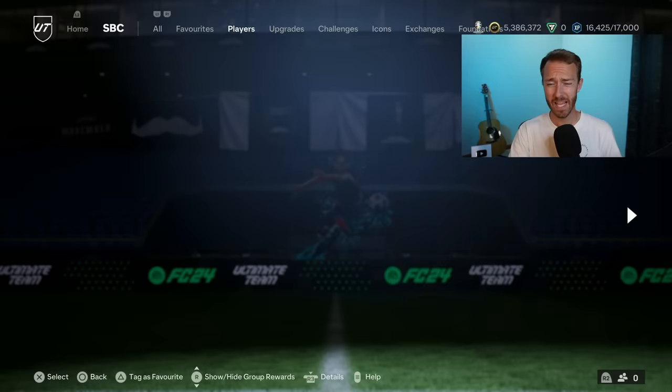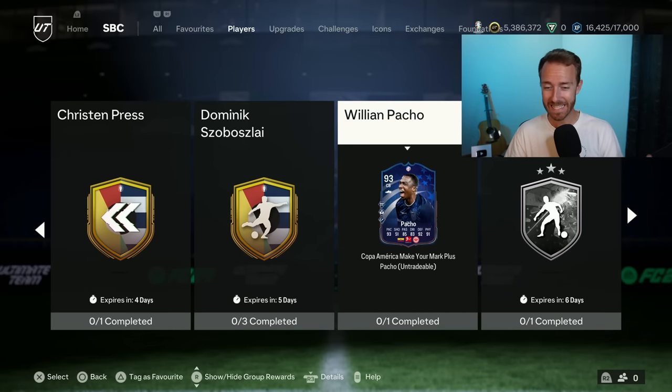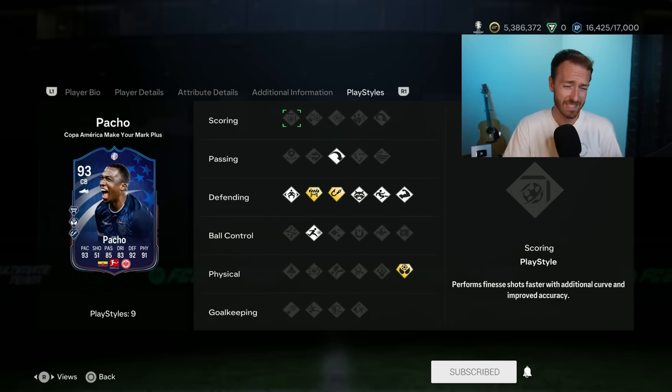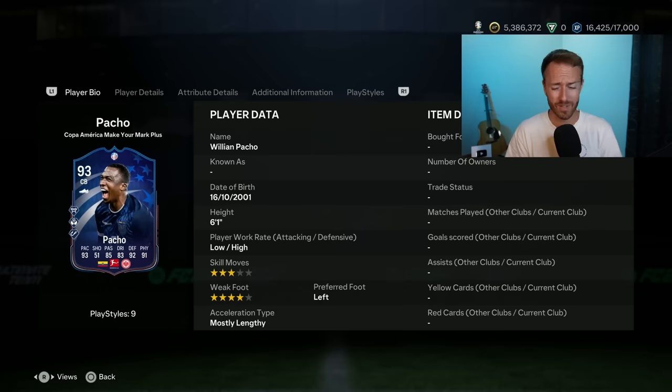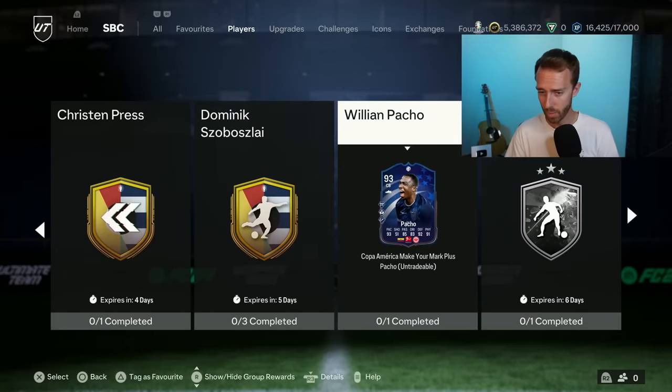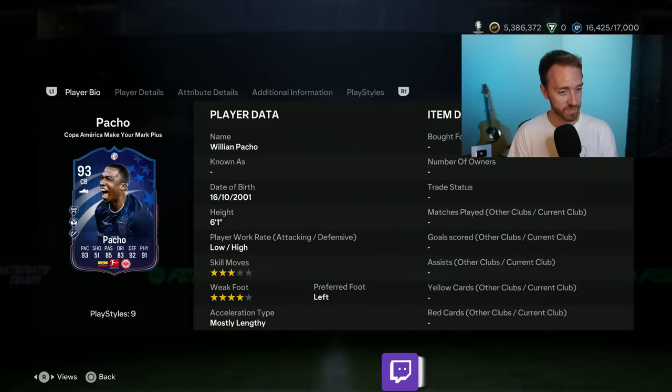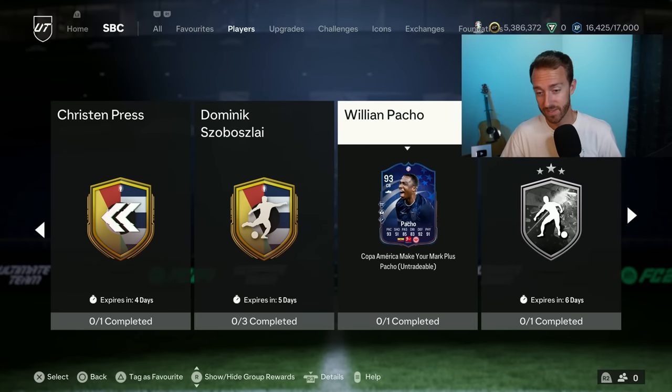We did have one player SBC yesterday as we get one every single day. It is a link to Hincapi — Ecuadorian center back Pacho. He's got decent playstyle pluses, low-high work rates, and it's a solid cheap card. Not a whole lot of complaints, it's just kind of mid — not great, not terrible. Ecuador did lose their first game 2-1, so not a great start for upgrades. But he has a Copa Make Your Mark Plus, so he must have played and got the upgrade. He has the plus version, which is nice.